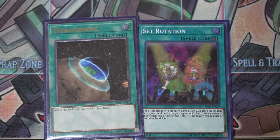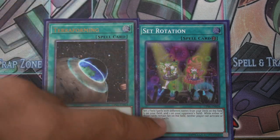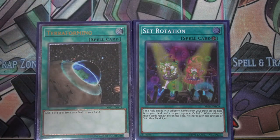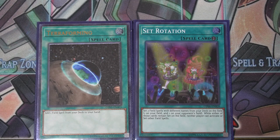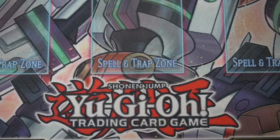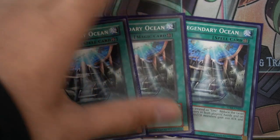Terraforming to search out Legendary Ocean or Dragonic Diagram. Set Rotation is really good right now because of all the Invoked players in the meta — you set rotation and give them a Legendary Ocean they have absolutely no use for. If you just don't use your field spell then they can't use Meltdown; if that's their only way of searching Aleister they can't do it. It's pretty funny — they have to suffer the penguin wrath and they can't use their field spell.